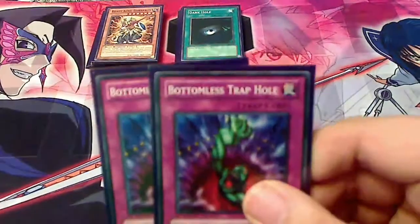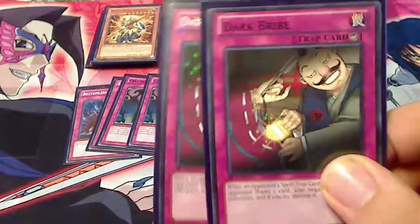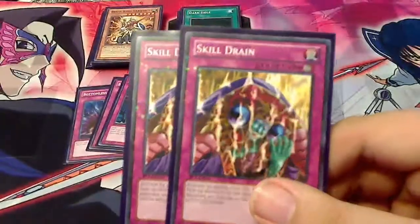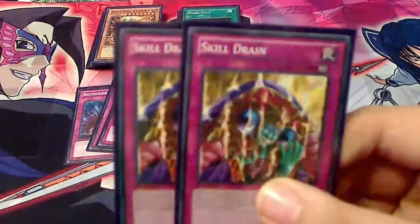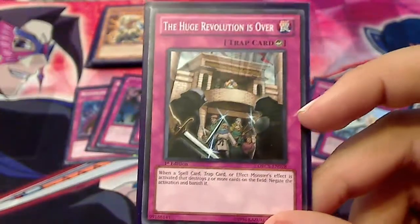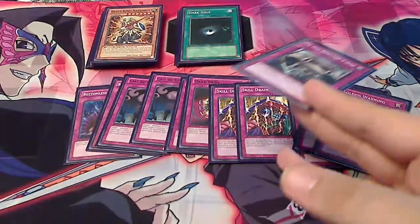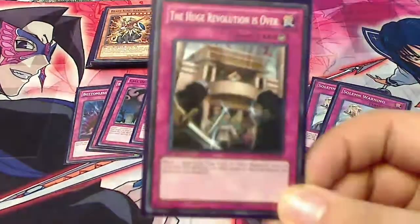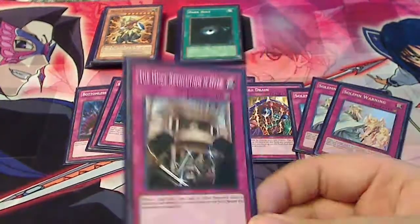Let's move on to the traps. Two Bottomless Trap Hole. Two Call of the Haunted to get back the Block Golems. Two Dark Bribe for more just saying no to your opponent. Double Skill Drain — I love this card in this deck because all of your monsters will get over it, since their costs are to tribute themselves. That's the reason I wanted the Beast King: oh look, I'm going to have a 3000 beater now. One Solemn Judgment. Two Solemn Warning. Finally, one Huge Revolution is Over. I use this over Starlight Road because Starlight Road can be Solemn Warned, and as a counter trap, only another counter trap will stop this — namely Dark Bribe or Solemn Judgment. I like this one better than Starlight Road because not only does it stop the play, it banishes the cards that caused it.